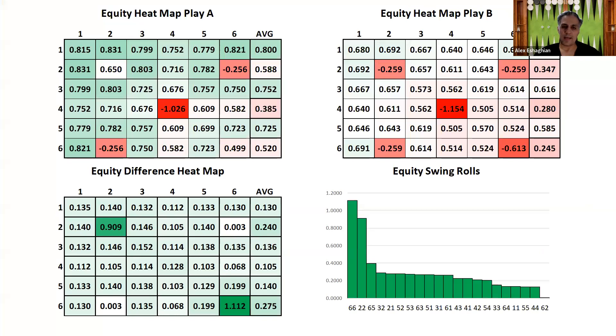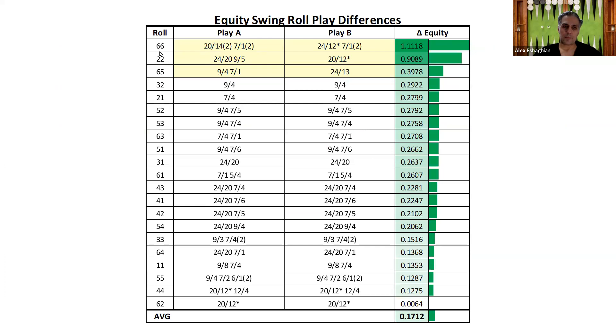Looking at the dice distribution, this is the equity heat map: the top play of making the bar point on the upper left, and the second play of making the 3-point on the upper right. The two big swing rolls in favor of the top play are double 6 and double 2 — those are the hitting plays after making the 3-point, but not after making the bar point or 7-point. Additionally, with a 6-5, the opponent could run with 24-13, but not when it's blocked.